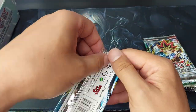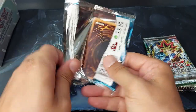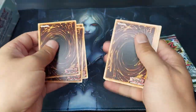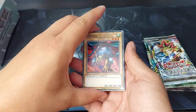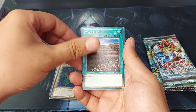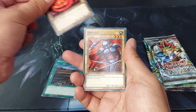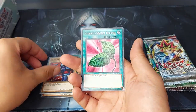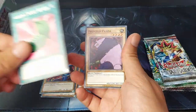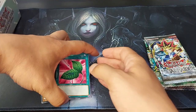Let's start with Blue Eyes — Legend of Blue Eyes. We'll go three to the front. We have Kurama, Book of Secret Arts, Mystical Sheep, Armored Starfish, Wasteland, Hinotama Soul, Our Mail. The rare is a Goblin Secret Remedy and a Frenzy Panda. No foil in Blue Eyes.